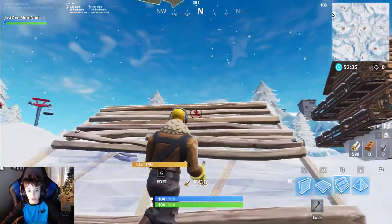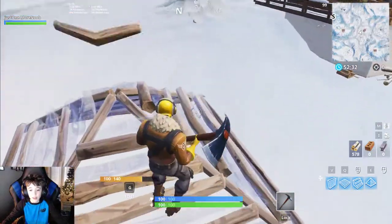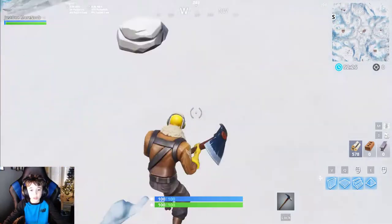You're going to need to get a keybind for your pyramid. You're going to have to be building, and if the guy's under you, you edit down like this.